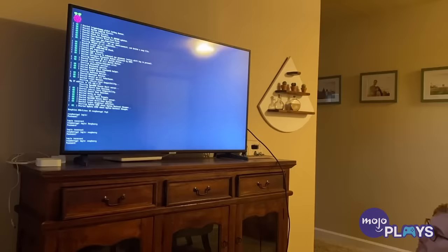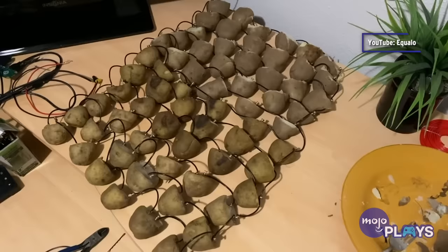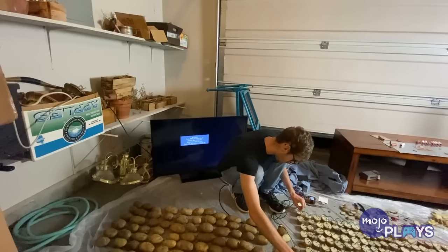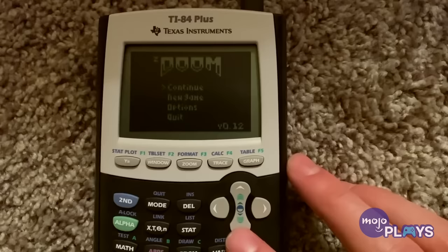A calculator and 770 potatoes. If you've got a TI-84 calculator and 700 moldy potatoes just laying around, well you've got a free copy of Doom waiting for you. YouTuber Equalo discovered a way to get Doom on a calculator powered by gross, moldy, three-day-old spuds. How did he do it? Why don't you go check it out and show him some love — it's an entertaining video. Now that it was on here, I was ready to give this a try.